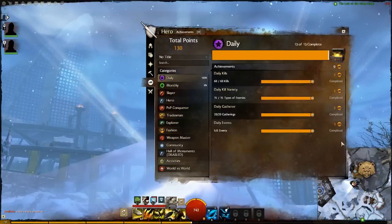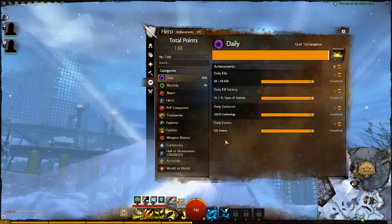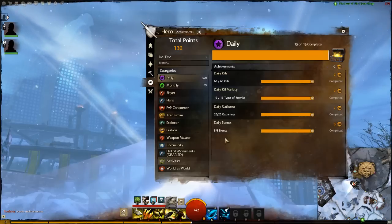The daily achievement is something you can do every day; it resets every night. You'll have to do some rather simple things, which will then grant you some extra rewards for doing them.